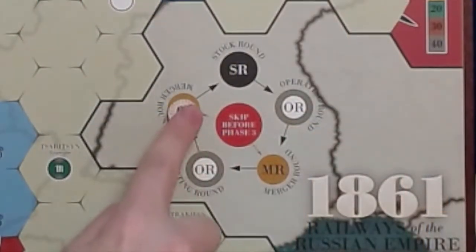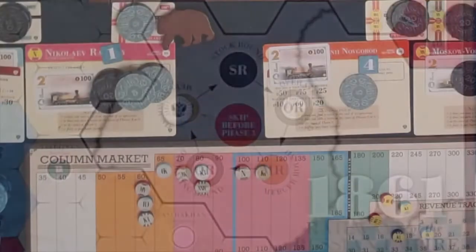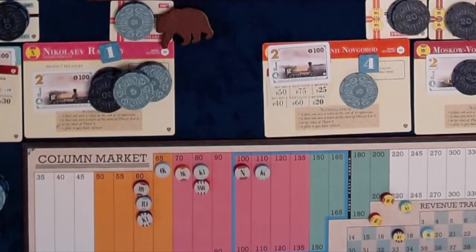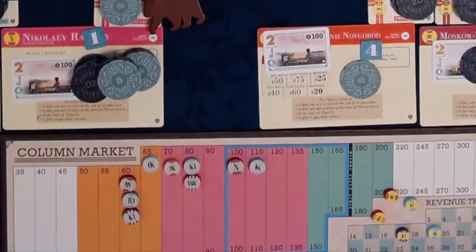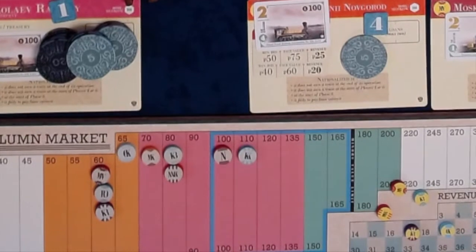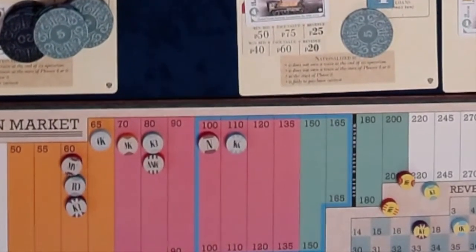The merger round — players turn minor companies into major companies. During Phases 3 to 7, a merger round happens after each operating round. In a merger round, each eligible minor company in descending price order is given the opportunity to convert or merge. A minor company is eligible to convert to a major company if its stock token is in the blue zone of the stock market: $100 to $165.